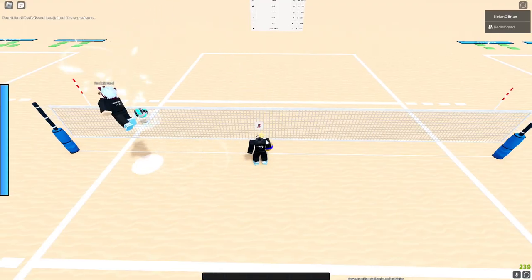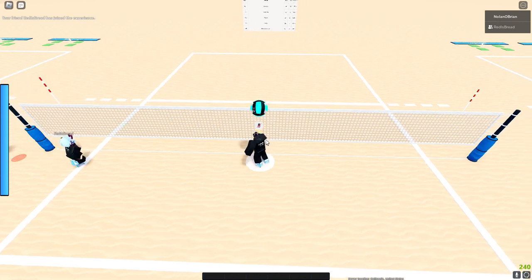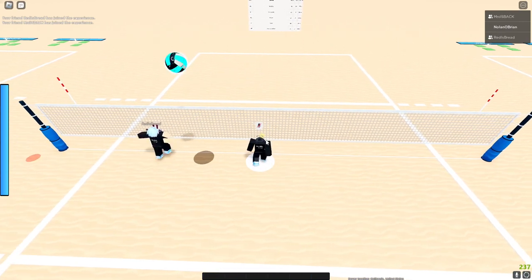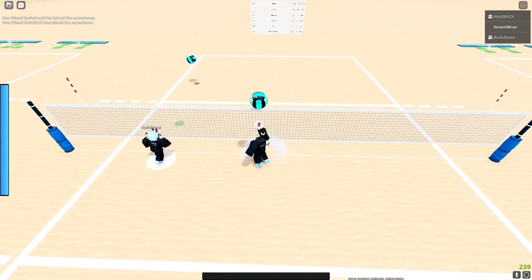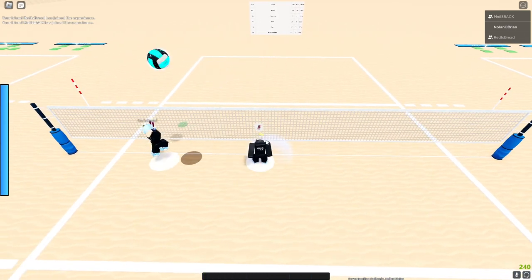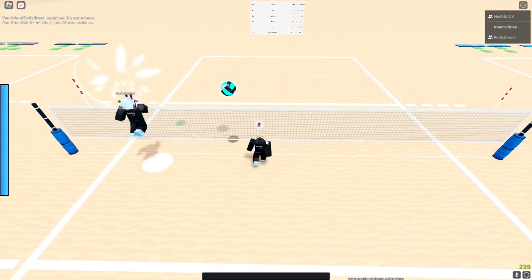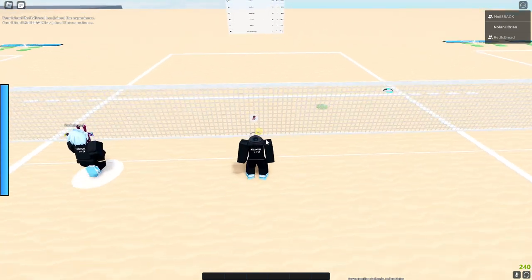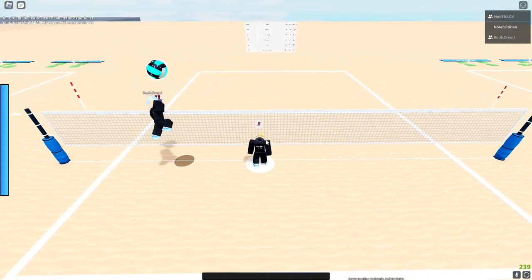A medium set is a bit hard to describe — it's about three bars of power, like a slow set, not too high and not too low. It gives the spiker time to think.